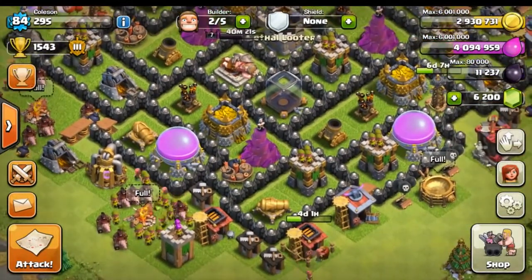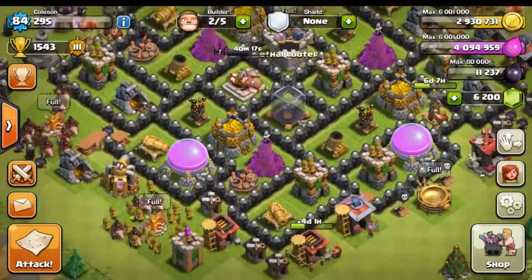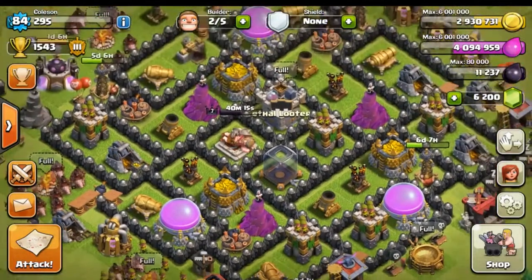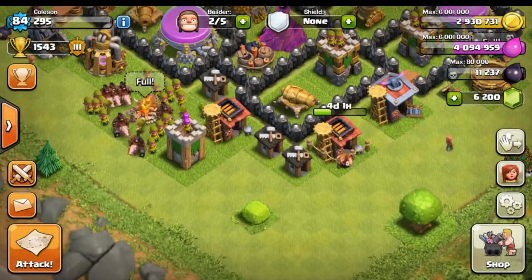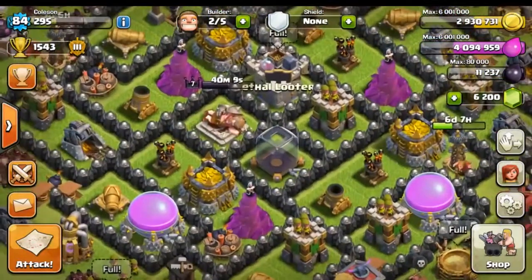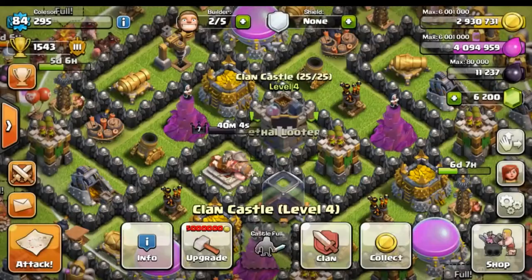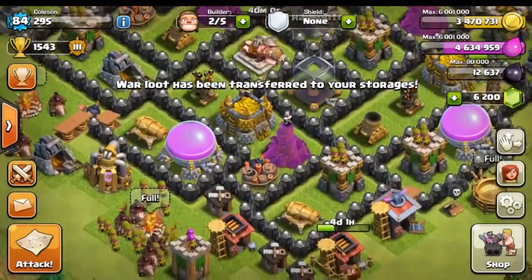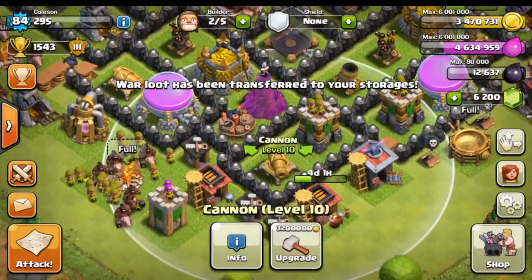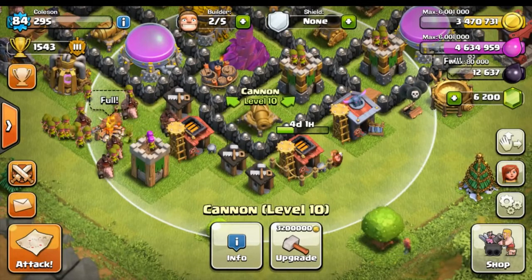With two builders free, let's work on our cannons and Archer Towers to get those to higher levels. I know it's a good idea to evenly distribute your defenses, but that's the plan for today. Let's check what we have in our Clan Castle since we got some loot from our last war — we can collect that to help fund our first upgrade.